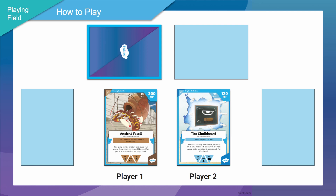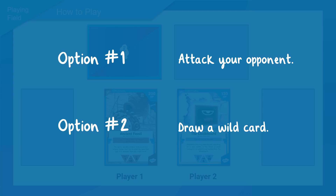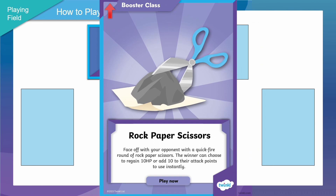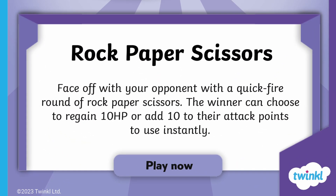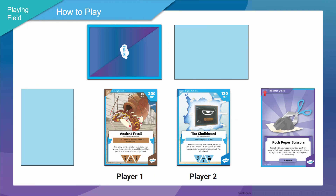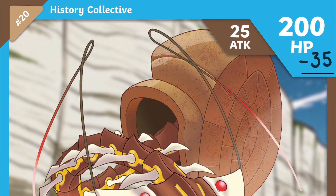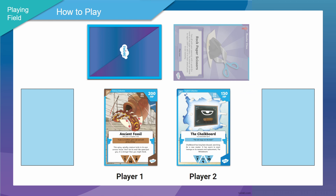Now players take turns to play. You have two options on your turn: option one is to attack your opponent, and option two is to draw a wild card. In this example the Chalkboard may want to draw a wild card. It looks like they picked up a booster class card called Rock Paper Scissors, which needs to be played immediately. It says to face off with your opponents in a quickfire round of rock paper scissors — the winner chooses to either regain 10 health points or add 10 to their attack points to use instantly. Let's say the Chalkboard won and chose to attack. They would add 10 to their usual 25 attack points and attack Ancient Fossil for 35 points of damage, taking them from 200 HP to 165 HP. Now because that wild card has been used, the player would need to add it to the discard pile and continue playing.